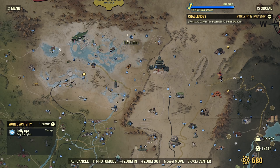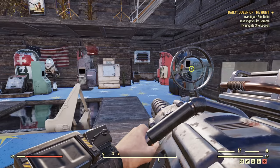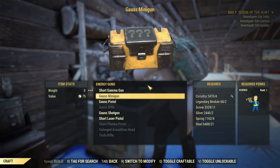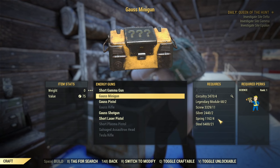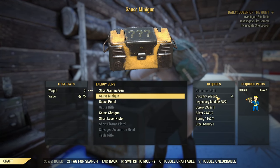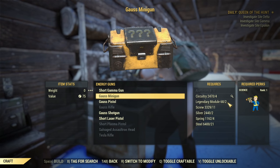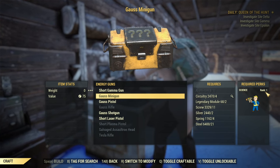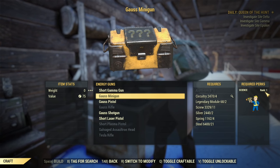Then you need to max out your reputation with the Crater Raiders, and then you can buy it inside from the robot Mortimer. He will sell you all the plans for mods and for the gun. After that you can craft it. You'll find it under energy guns — here it is, Gauss minigun. It requires quite a lot of resources, but most importantly two legendary modules and Science rank one perk. Then you just need good luck to craft something good.